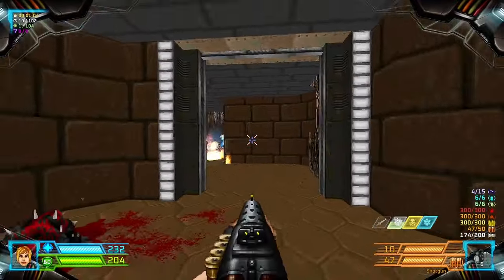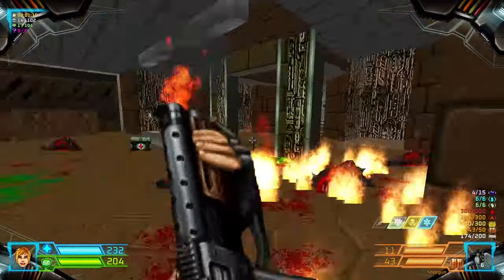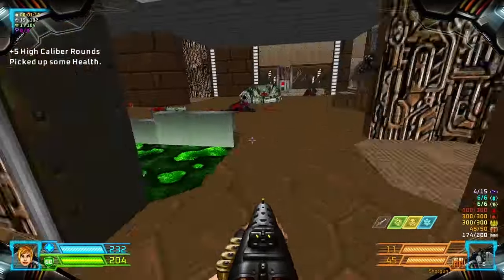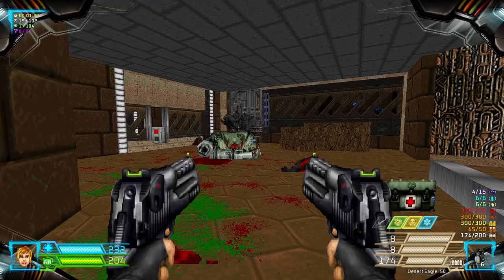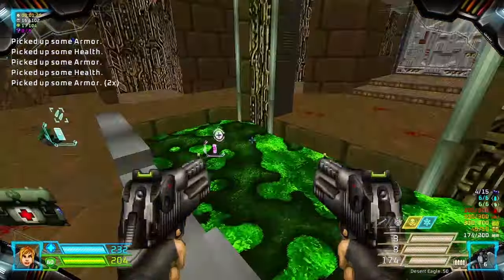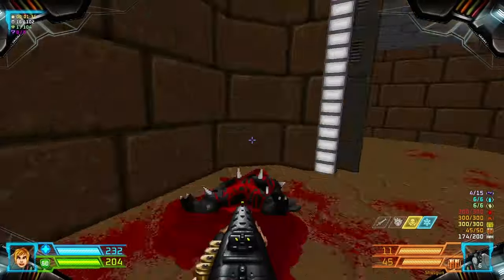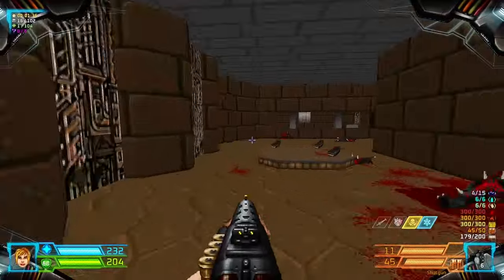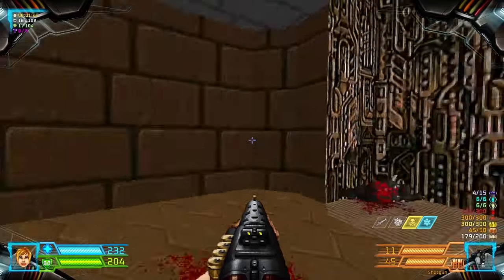There will be enemies in here. Flip the switch to lower more of these alcoves, revealing more enemies.